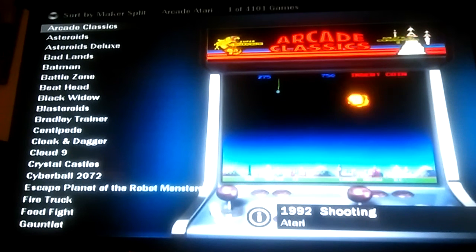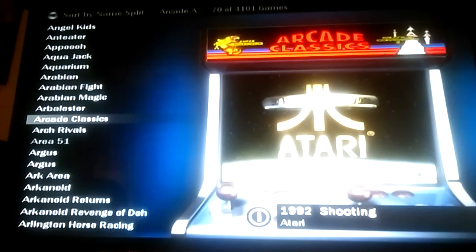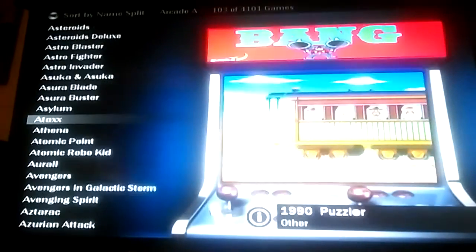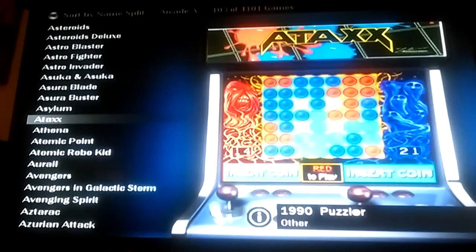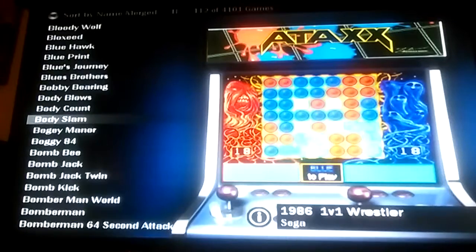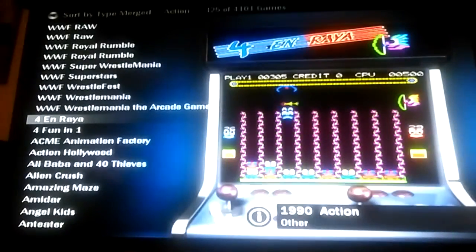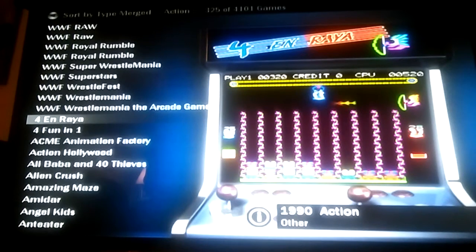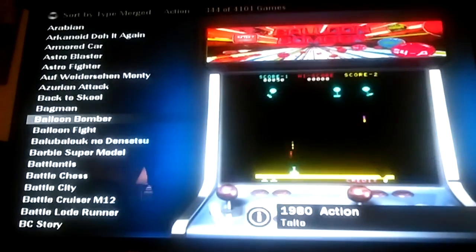There are so many games you can actually sort between arcade and home. You can sort by name, so this is alphabetically by name split by arcade. At the top it tells you what it's sorted by. You can also have them all alphabetical in one group, or sort by type to jump between arcade or home — over 4,000 games on here.